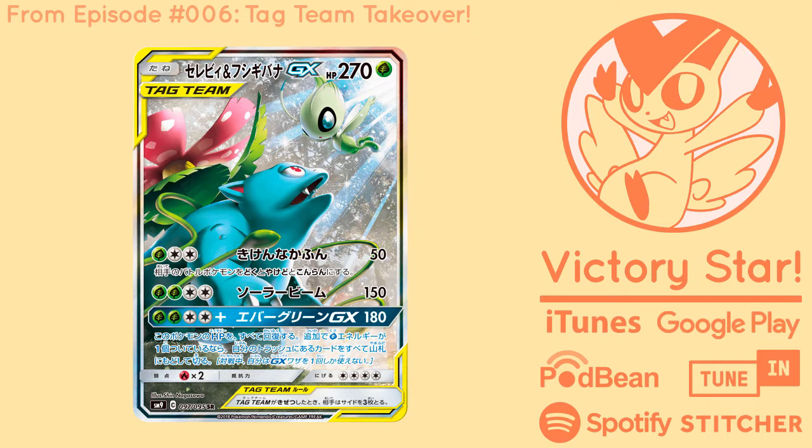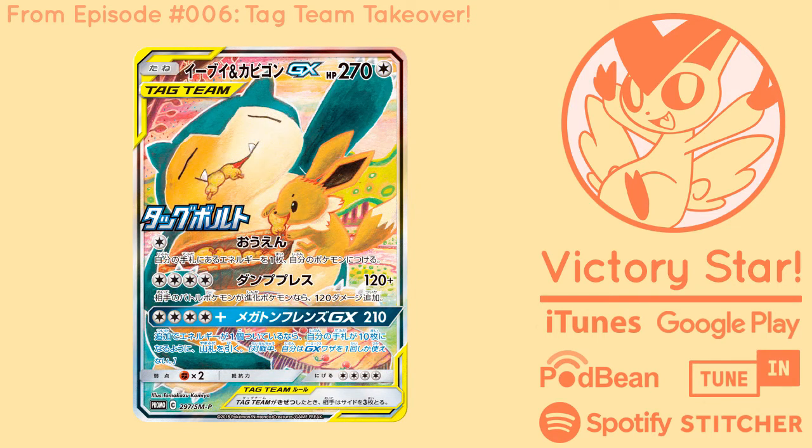Not a huge fan of the Eevee Snorlax one, to be honest. I was gonna say the opposite — I love it. It's pretty cool. It's Eevee and Snorlax just eating some food, just pigging out. And it looks kind of like — I don't want to insult the artist by saying it looks like a kid's art, but it does look cartoony, very childish kind of art. Yeah, exactly. But well-done child art.